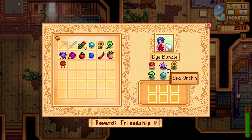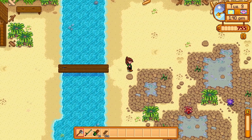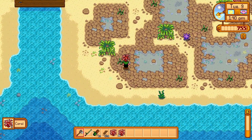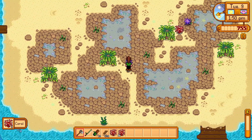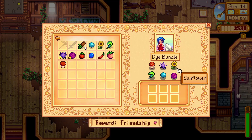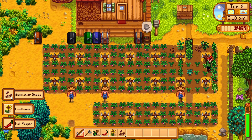The next item is a Sea Urchin. This is a beach forageable found on the other side of the beach once you have completed the wood bridge. Emily may also send this in the mail as a gift. All saltwater crab fish also produce them in the fish pond. You will also need a Sunflower. These are summer and fall flowers that can be purchased from Pierre and take 8 days to grow.